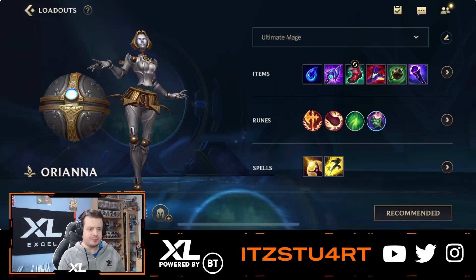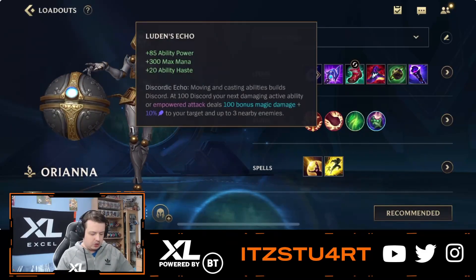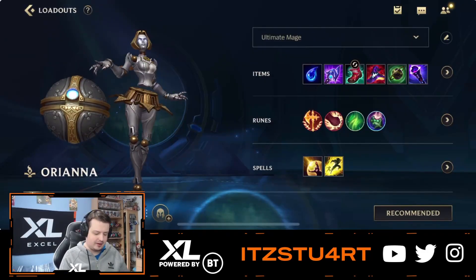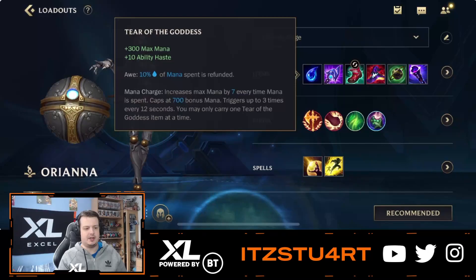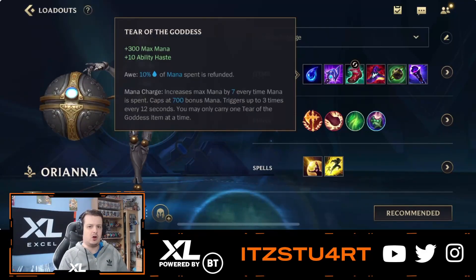Looking over Orianna's build, it's slightly different to what it was before in my previous video. Luden's Echo has been buffed recently, so you want to go Luden's Echo now because it gives you more ability power, more ability haste, and maximum mana. That maximum mana is quite important for Luden's Echo. For the first item, you normally want to go Tear of the Goddess to get it stacked up as quickly as possible. After Tear of the Goddess, you want Luden's Echo to get that spike as soon as possible, giving you a bit more damage and early game power with Orianna.